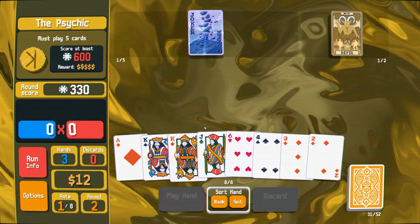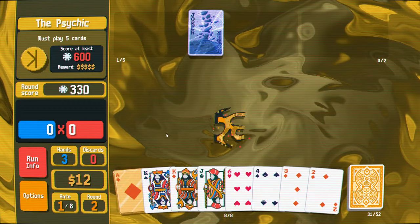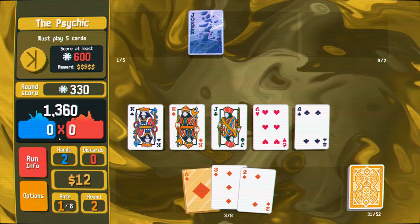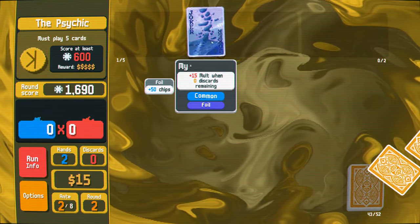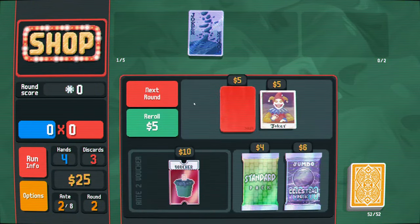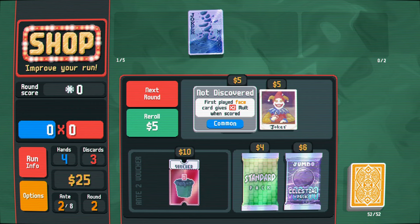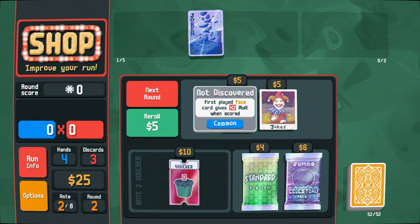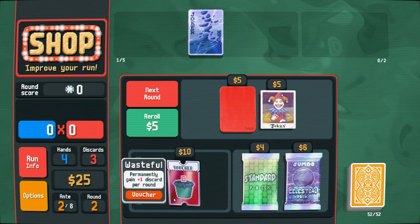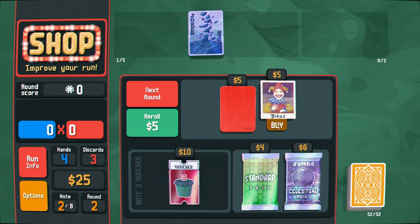Let's turn something into a gold card - we can turn this ace into a gold card. Should be way more than enough. This alone will carry us through a few antes. Some money there. Gains plus three mult when any booster pack is skipped. First played face card gives times two mult when scored - that's pretty good. Plus one discard - well, I don't really care for that because then I just have to discard more stuff. Let's buy this just because I feel like this is pretty good.